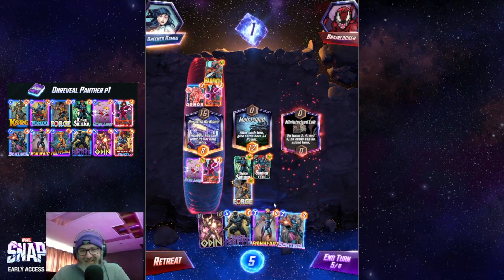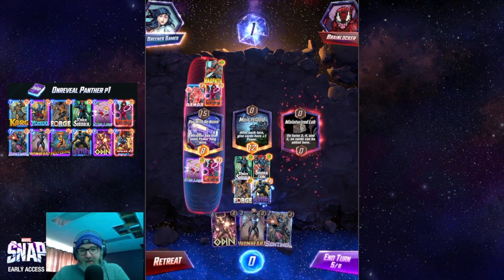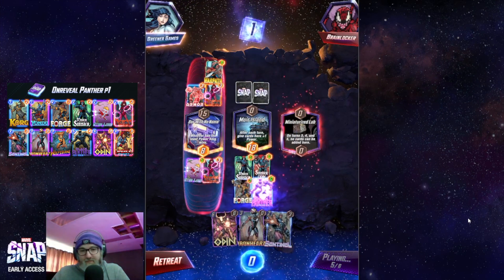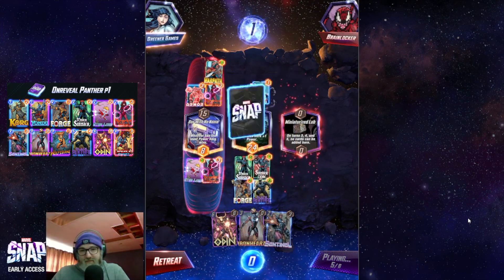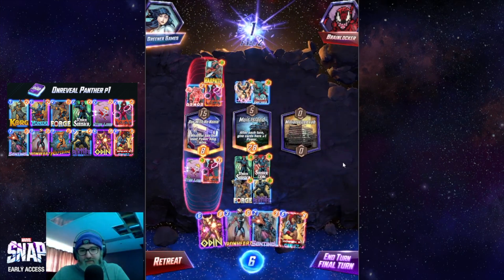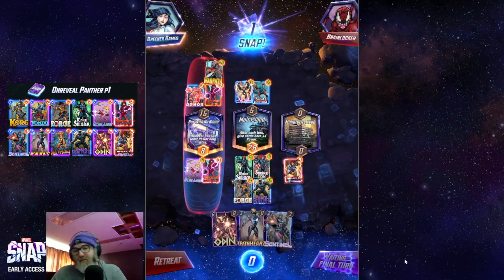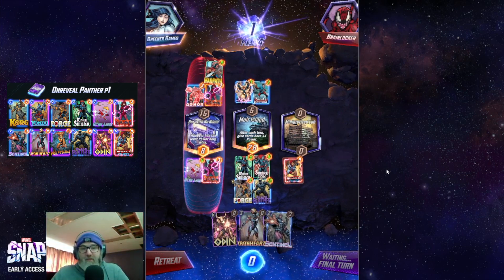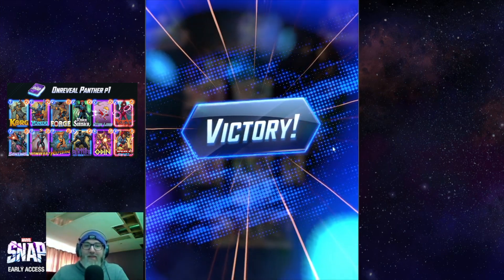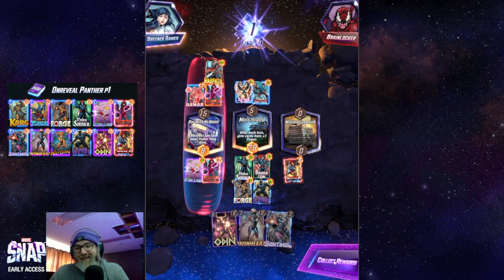That's awkward. I'm just gonna go with Black Panther and yolo it. I have to hope he doesn't have Wong/Chi. I think we just Chavez and snap. Scarlet Witch coming in clutch — getting a 13-power Black Panther with a Pool One deck, I like it!